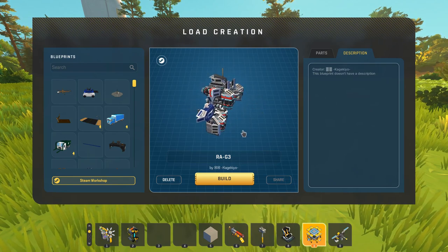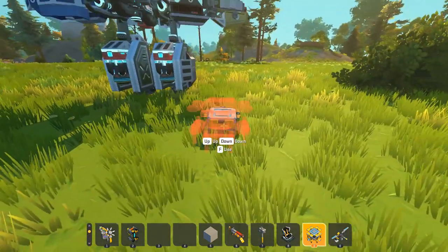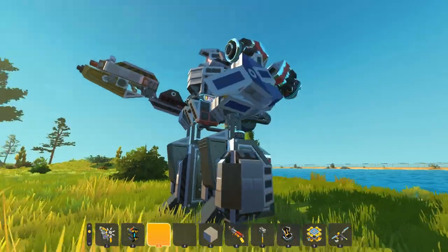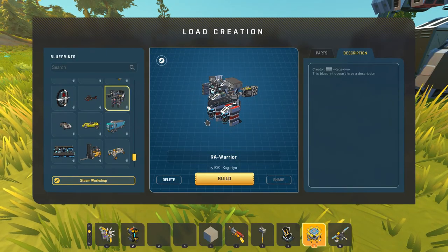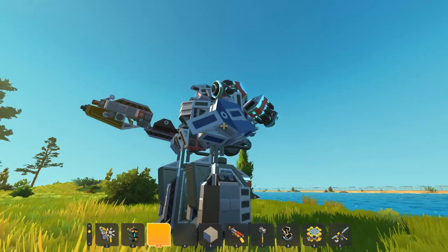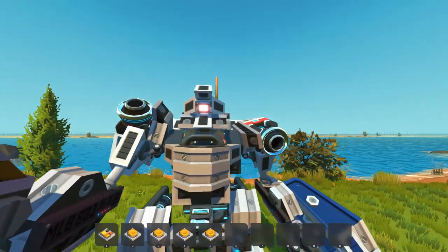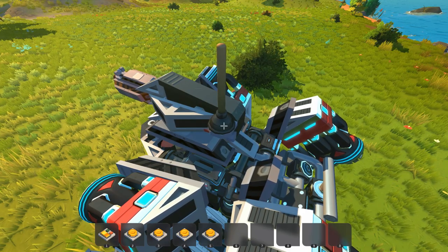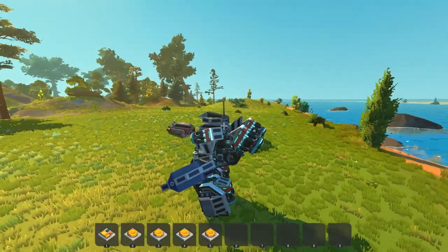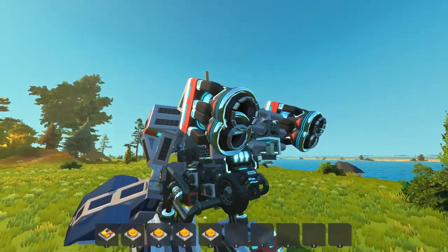Next up on the list, we've got a mech — this is the RAG3 created by Kajikyo. I love mechs in Scrap Mechanic. We've seen some mechs before in Top of the Shop, and this is from a similarly talented creator. This one just looks so cool — it's got like a Cyclops eye up there, so well designed. I even noticed there is a plunger there, but you wouldn't even see it because it just looks like part of this mechanical build. Let's take it for a little jog. Nice stepping animation — that is using that same wheel system.